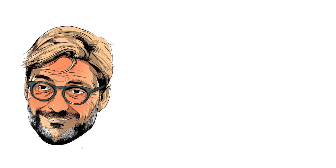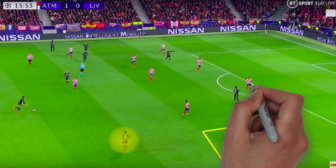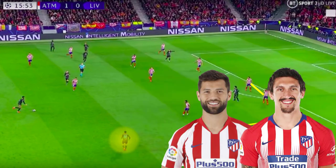We can see how this goal wouldn't have come about if Klopp hadn't instructed Salah to maintain his width. With Salah sitting narrow, Lodi would have retained his narrow defensive positioning next to Felipe, and thus wouldn't have created the space for Oxlade-Chamberlain to make the third-man run into. Felipe and Savic are two defenders who are very good in the air, so having Arnold stay wide and putting crosses in would have played into Atletico's hands.